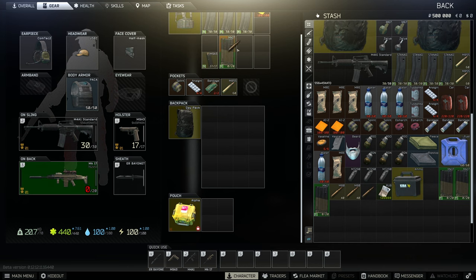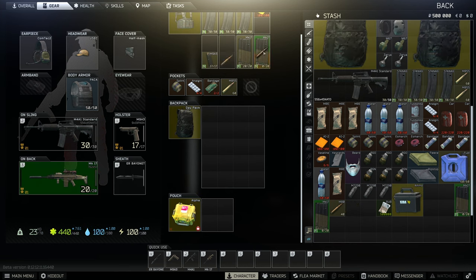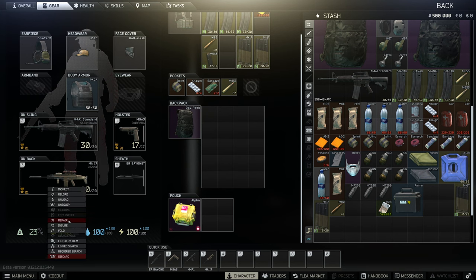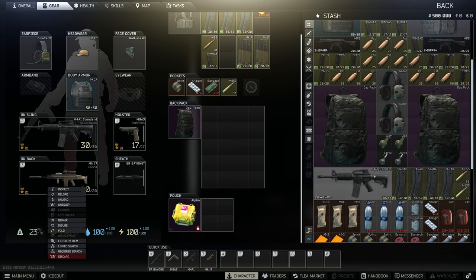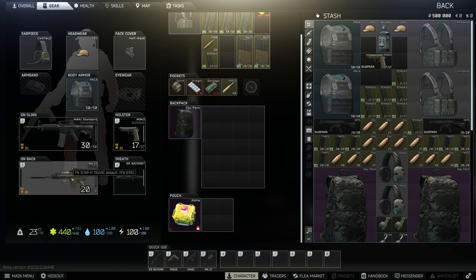When you're gearing up, it's important to make sure your magazines actually have ammo in them. If you right-click a weapon, you have a variety of options — I'll probably use the reload function most often. You can also repair items, though none of the items you start with are lacking in repair. You can also fold certain weapons in order to make them smaller, but it does impact the weapon's stats, so before you start using it, make sure it's unfolded.